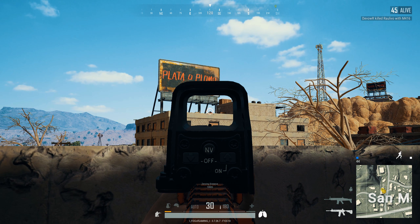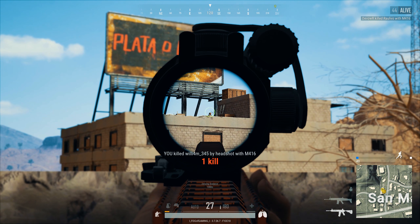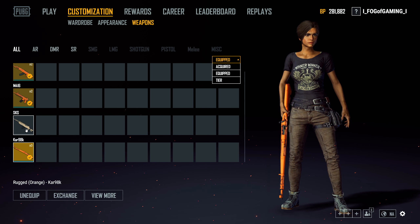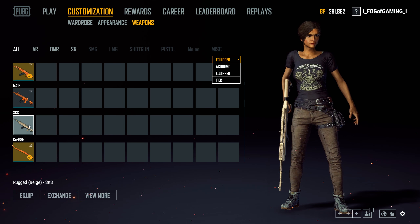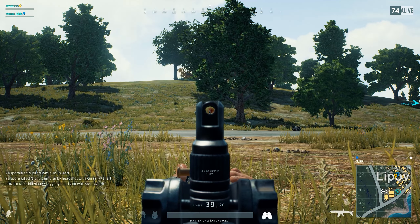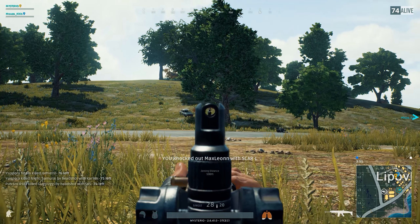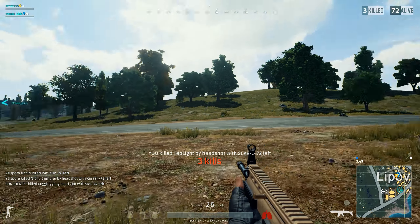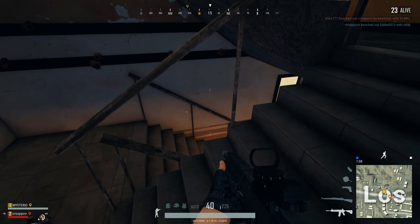The weapon skins that they promised can now be applied to your favorite guns. You can find the weapon skin inventory by clicking the weapons tab under customization. Once you are there, you will notice that there are a few rows of boxes labeled with weapon names. The weapon skins that you find in the future will be visible in these boxes. Once you are in the customization tab, you can click on the name of the weapon class to see the skins of that weapon type.